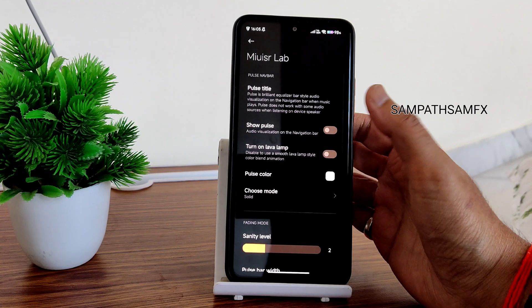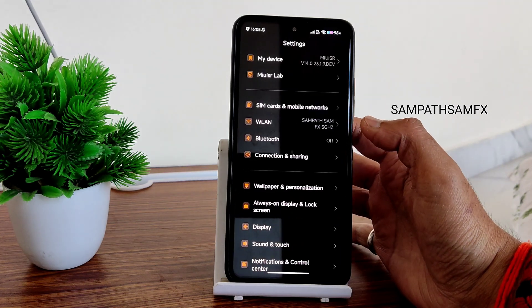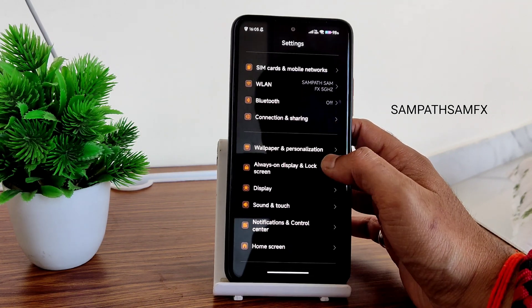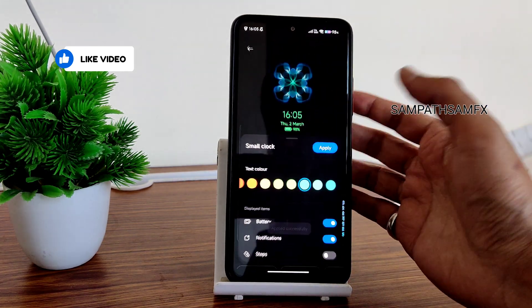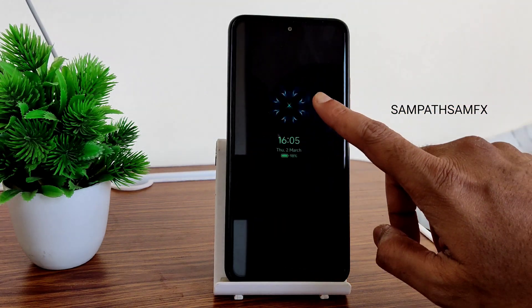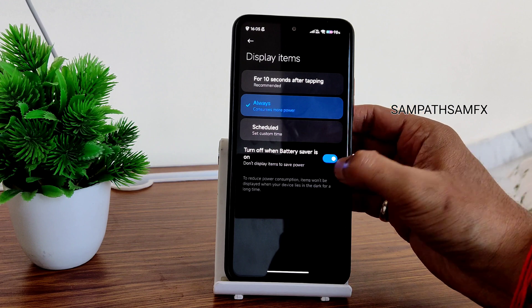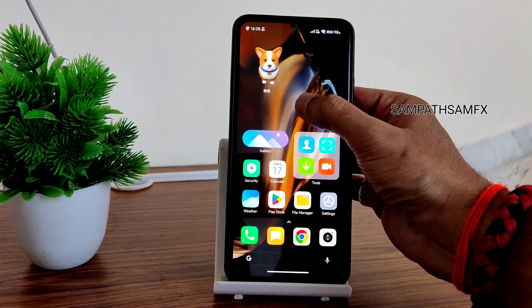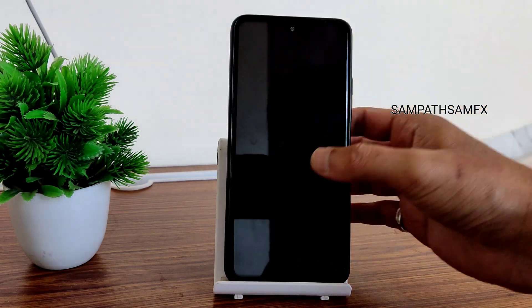Notifications show nice animations in pulse mode. Always-on display works — you can see it's a little dimmer but that's normal. Face unlock is really quick here. Raise to wake can be enabled, and double tap to wake is also working.